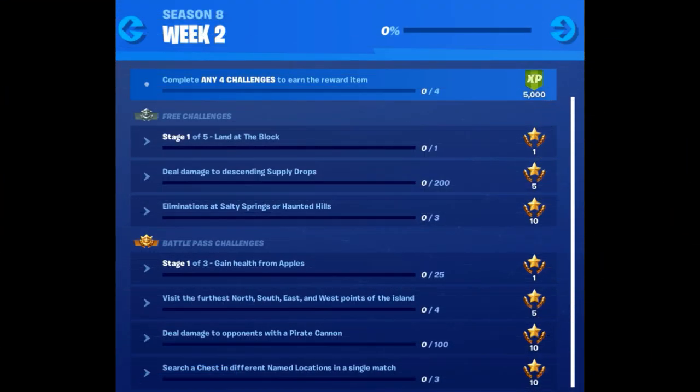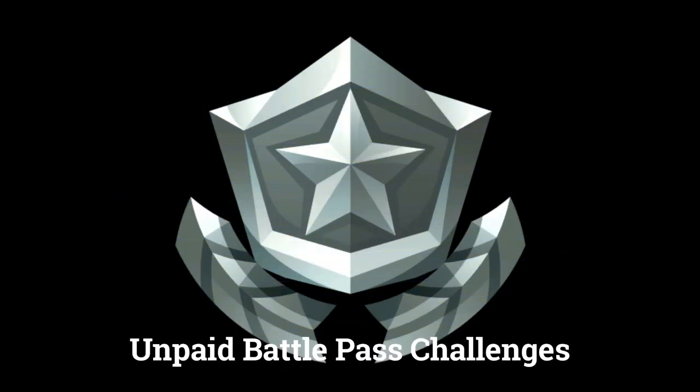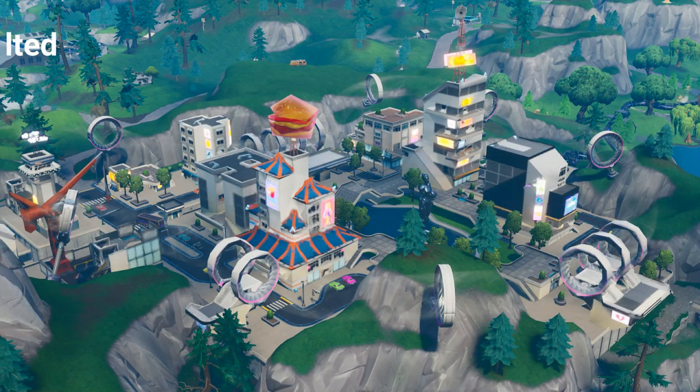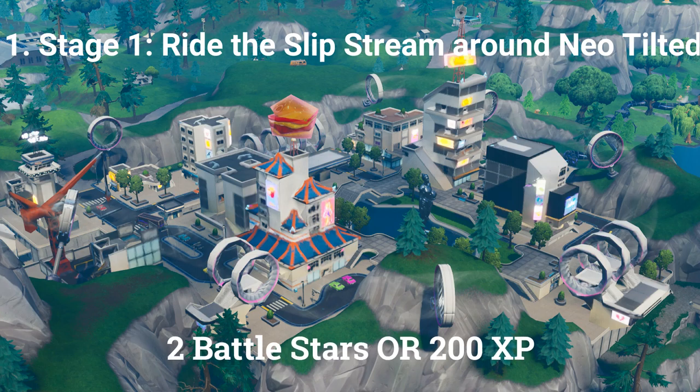Let's start with an overview of the challenges before we go into the details. There are 3 challenges you can do if you don't have the paid battle pass. The first challenge is a stage challenge and the first stage is ride the slipstream around Neo Tilted, worth 2 battle stars or 200 XP if you are at tier 100.